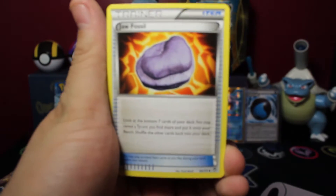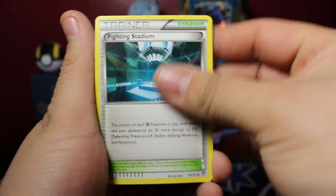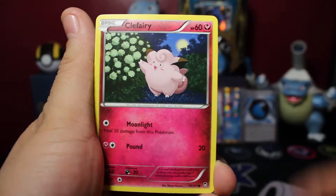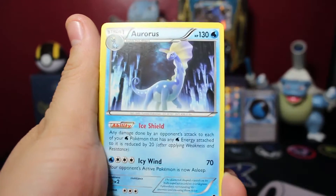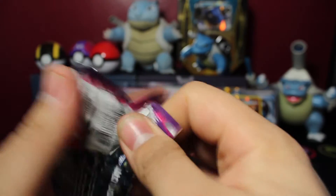In this first pack we start with the Jaw Fossil, Gotharita, Fighting Stadium, Makuhita, Machop, Pancham, Torchic, Clefairy — reverse is Blaziken again — and our rare of this pack is an Aurorus non-holo rare. So we got that reverse. Let's get this Phantom Forces pack open.